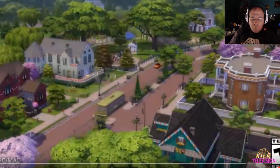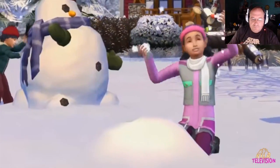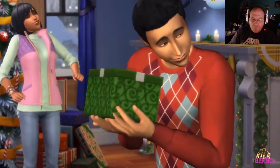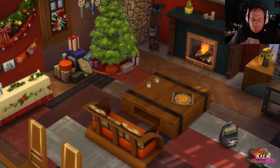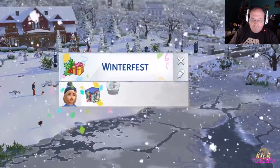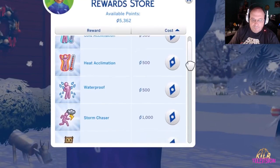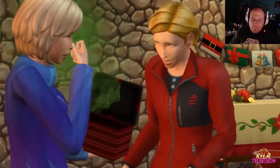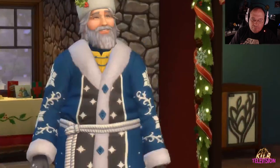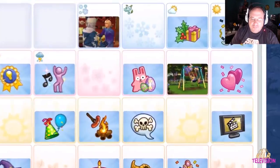Celebrate heartfelt holiday traditions and enjoy new seasonal activities in the Sims 4 Seasons Expansion Pack. Snow, fun, and presents — winter is the most magical time of the year. Let's decorate for Winterfest. Like real life, holidays are filled with traditions. Taking part in these activities will earn your Sims satisfaction points to unlock rewards, including new traits like iceproof. Merry Winterfest — it's present time. A half-eaten pizza. Father Winter has brought some cheer.